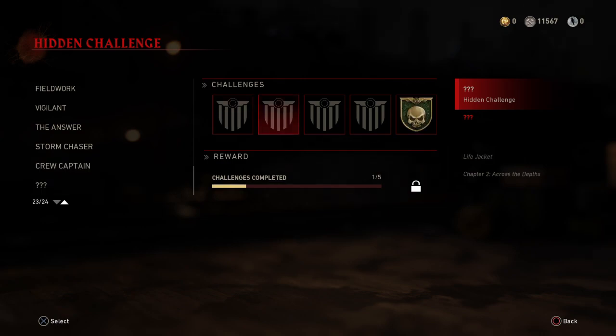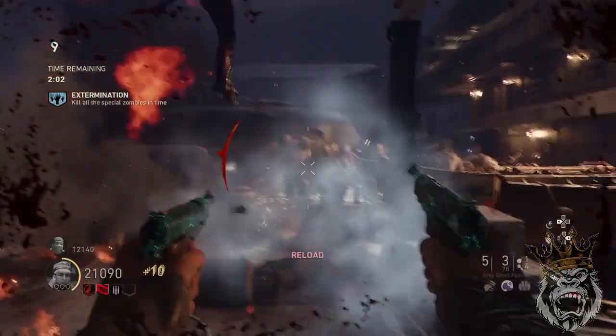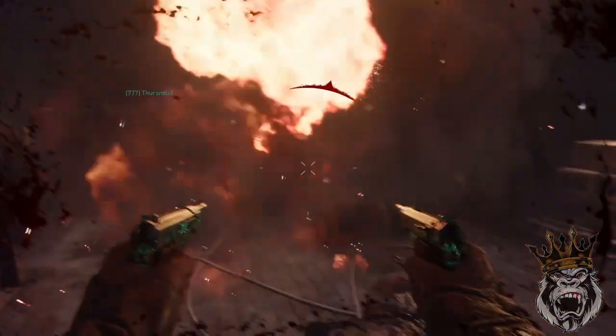Alright, so let's get into the challenge. The challenge name is 'Overborne' and the unlock text is 'swiftly denied the stat jagger from your voyage — Permission to Come Aboard.' There are a lot of people speculating that the challenge requires you to complete the boss in 30 seconds. This information is far from correct.